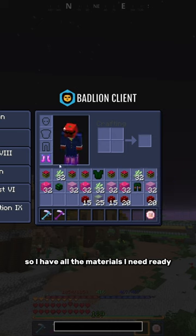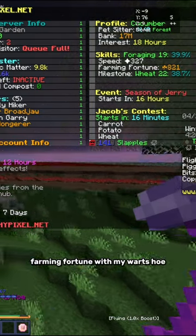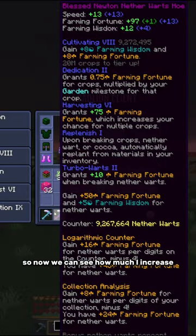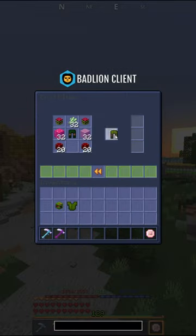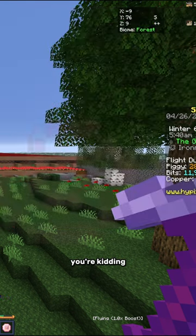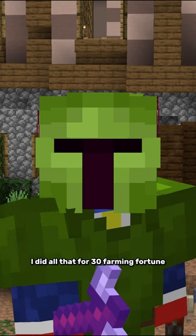So I have all the materials I need ready, but before I can craft this, you should know that I get 816 farming fortune with my wart cell, so now you can see how much I increase. Boom, boom, boom — 3-4s fermento acquired. And let's see... You're kidding. I did all that for 30 farming fortune?